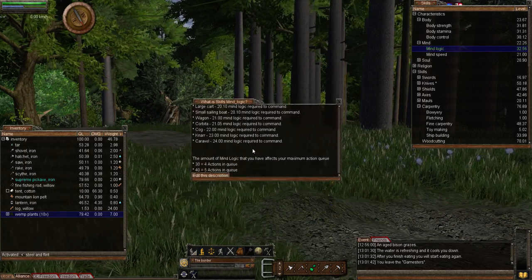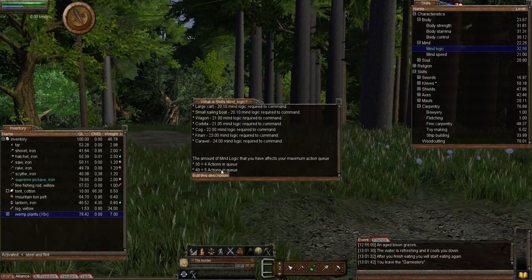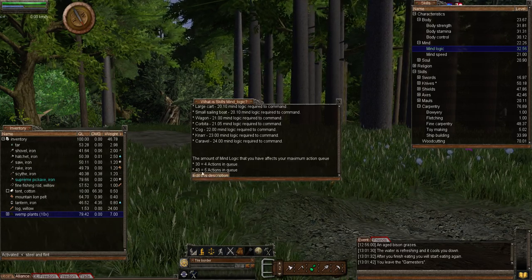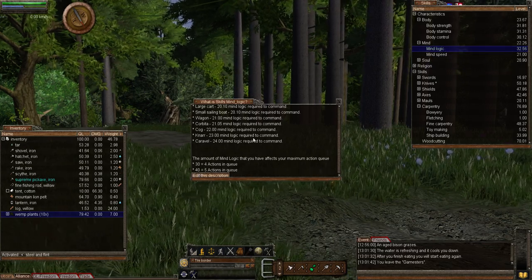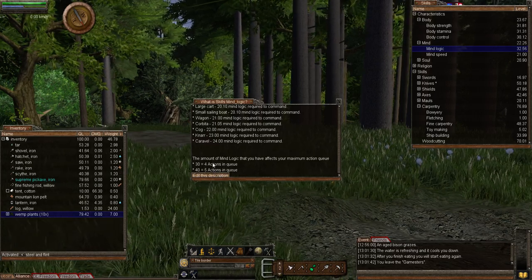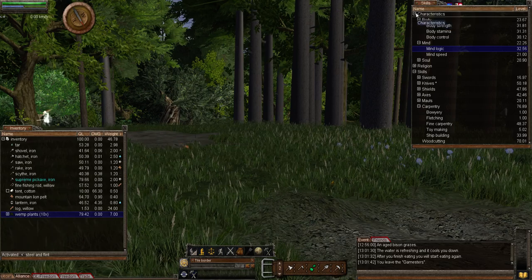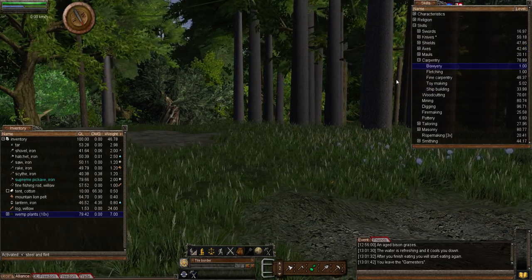Mind logic is one of my favorite skills to get up. The reason is because you can queue up more and more actions. With 40 in your mind logic you'll get five actions in your queue — I've currently got four. So that's the two sub-skills that training Bowery will raise: body control and mind logic.